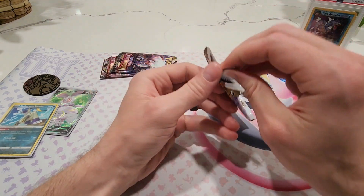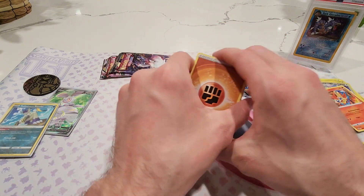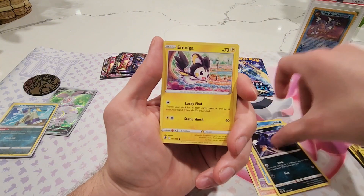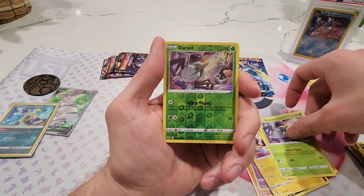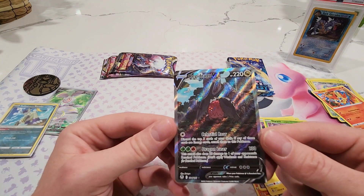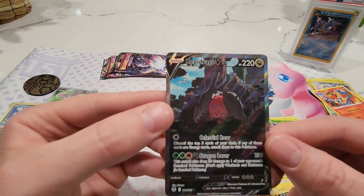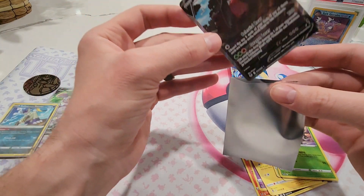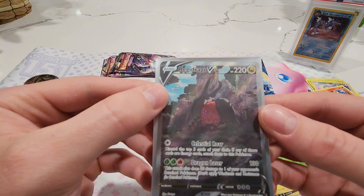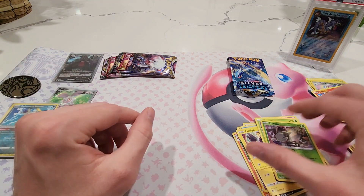Moving on to our Alolan Vulpix pack — I think there's an Alolan Vulpix V-Star in this set. We got the Altaria, Fletchinder, Duraludon, Wailmer, Murkrow, Emolga, Meditite, Durant — Durant again as the reverse — and oh, let's go! That is an alternate art! Holy cow, was not expecting that. This is actually really cool. I was just watching another video on the Regidrago V alt art — you can actually see Lugia in the artwork! That is awesome. We just got an alt art — finally getting a good pull out of Sword and Shield!